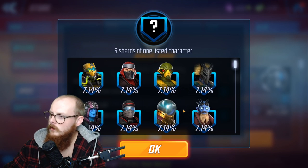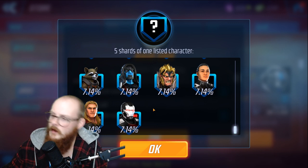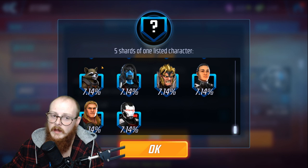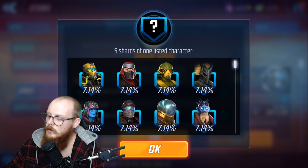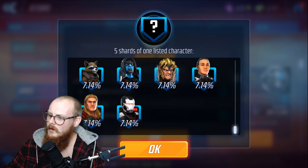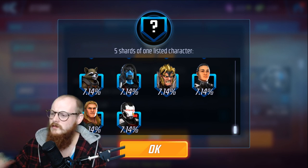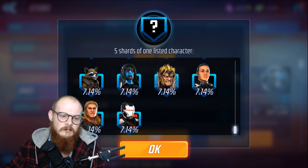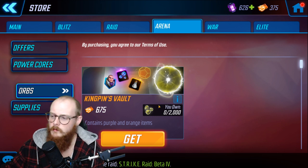Looking at the Raid orbs characters: notable ones are Killmonger, Mysterio, Rocket, Sabre Tooth, Shield Trooper, and War Machine. You really want to bounce from Kree Oracle to Rocket to Sabre Tooth — Rocket can be used for Star-Lord, Sabre Tooth for Magneto, and Kree Oracle for Nick Fury. Mysterio eventually, but don't stress about it. Shield Trooper has a node so I wouldn't prioritize him. War Machine is for Power Armor but you need Iron Man first — that one kind of just happens naturally.